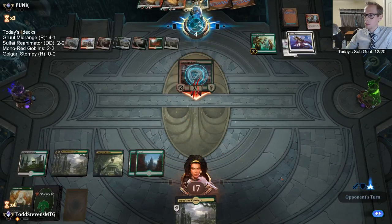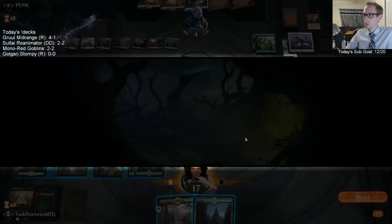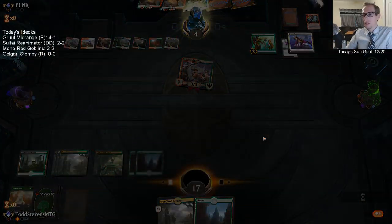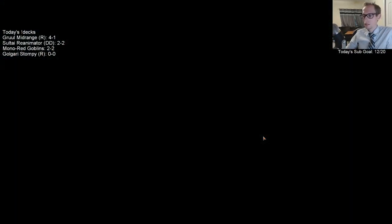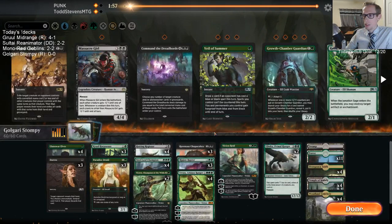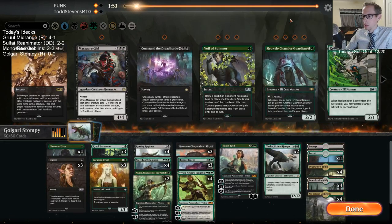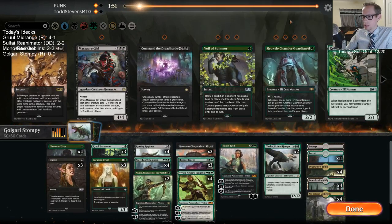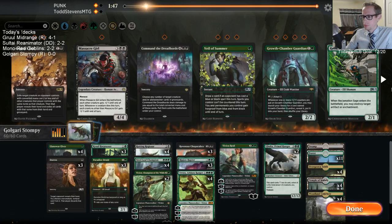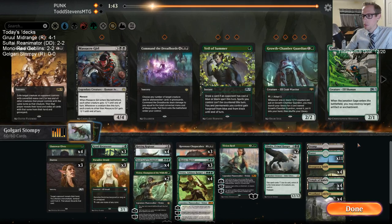Let's go to the next game. We'll take our draw step. I'm pretty confident we would have had that if we were on the play. Growth Chamber Guardian would have been a great card to draw. I was actually hoping to draw Growth Chamber Guardians — I guess they weren't even in my deck. 26 lands.